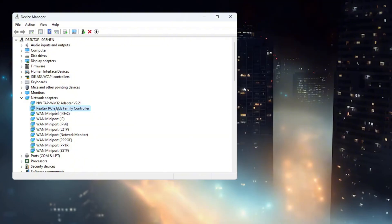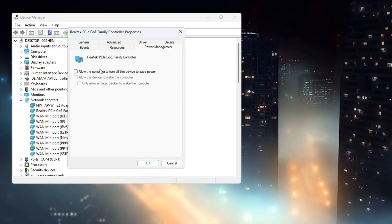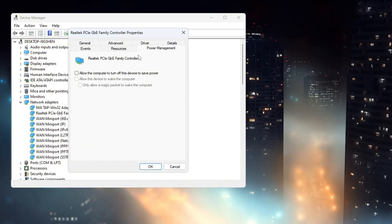Next, right-click your network adapter again and this time select Properties. In the new window, click on the tab that says Power Management. You will see some checkboxes — make sure you uncheck all of them. This stops Windows from turning off your network adapter to save power, which can slow down your connection.